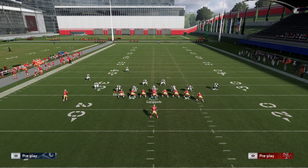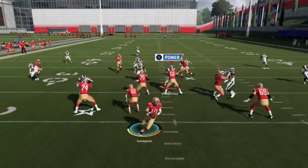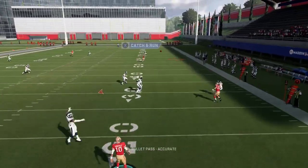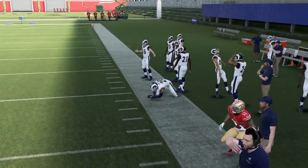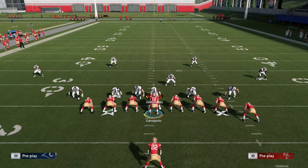Again, you should see Kittle run back into that window. If he doesn't, you still have the crossing route — you throw that to Goodwin and pick up a gain of about 30. You're still working with a deep crosser that should pull the user across the field. Cover 2, Cover 3 are not going to stop it. Cover 4 match is really going to struggle because it gives up the wheel route.